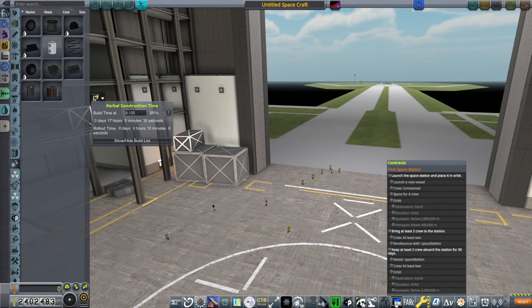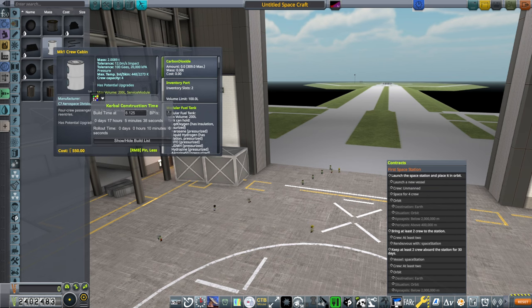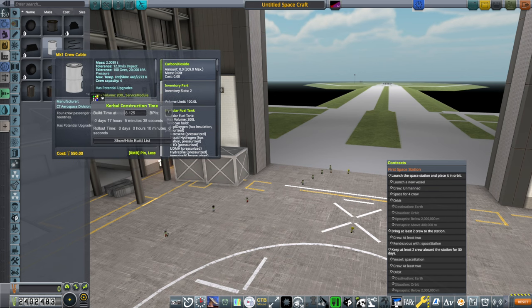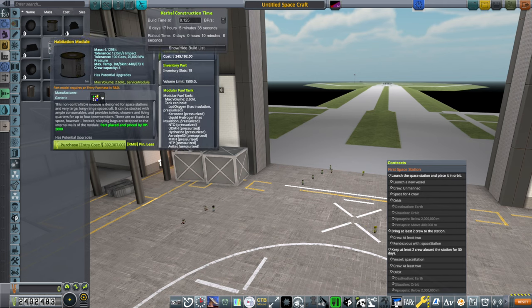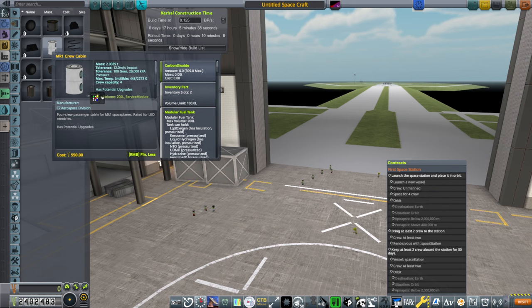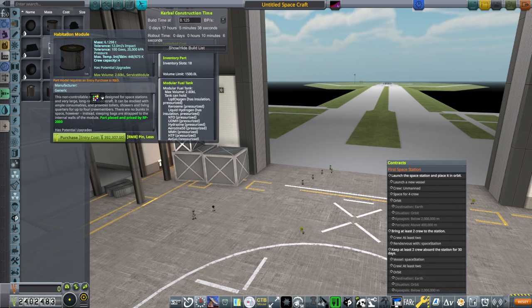We have a few options here. We could go super cheaty with the Mark 1 crew cabin — that has a crew capacity of four actually — but if you guys want to do that, that's up to you. I don't have any problem with people cheating their way through a single player game, not a multiplayer game.